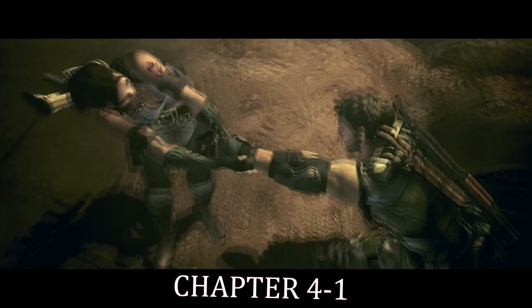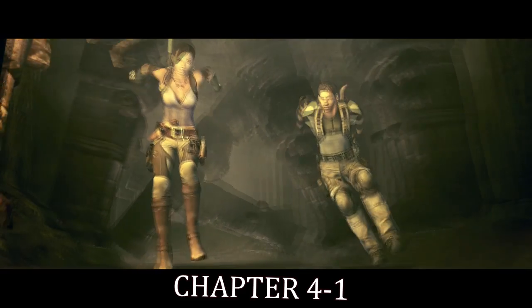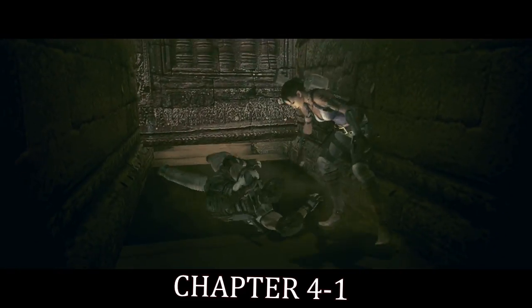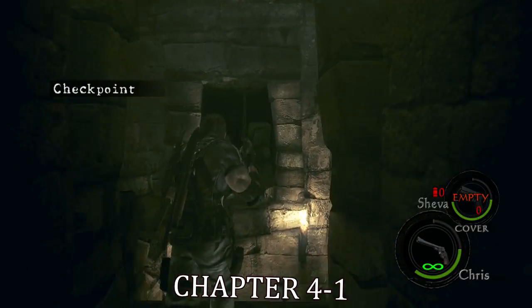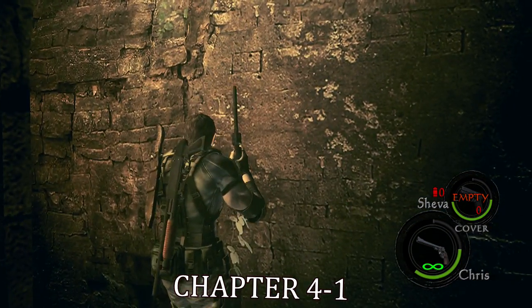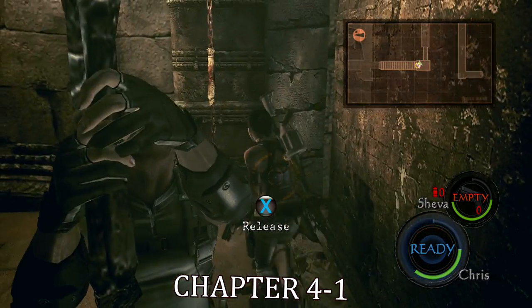You are going to be avoiding the enclaving hallway. Once you get out of this hallway, you're going to end up in a closed part off of the tomb. What you're going to do is run down, head over to the door, and press B so that Sheva will help you open this door by pulling down on the levers.